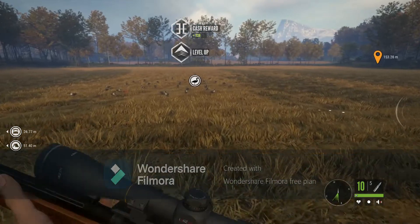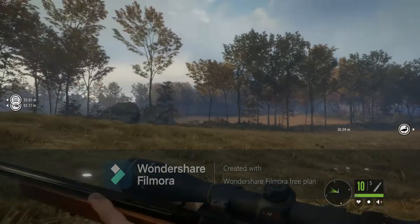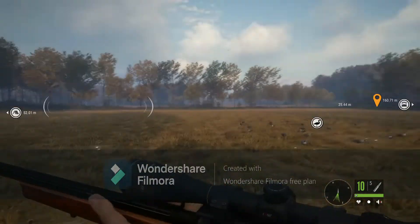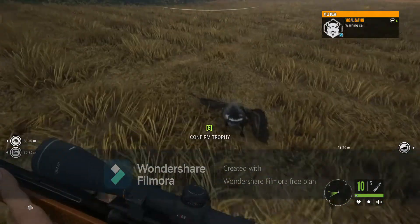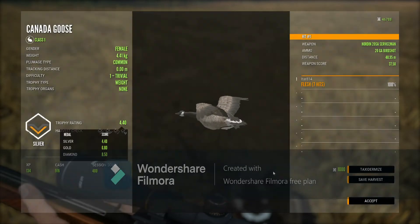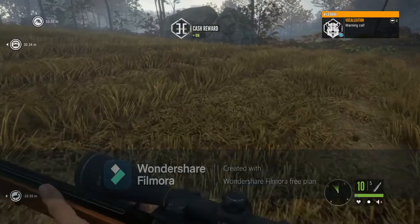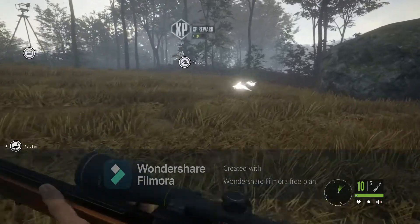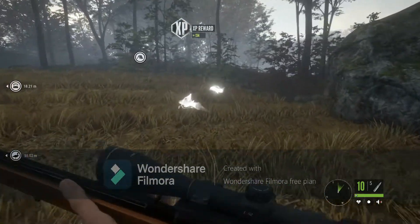I think he'll level up — look at that. I'll find out off camera if we got perks or skill points. We have a level 1, flush hit, 3 hits. I'll find out if we got perks or skill points — I'm hoping for skill because I don't really like the perk. I don't use him that much.